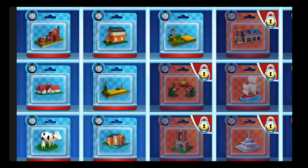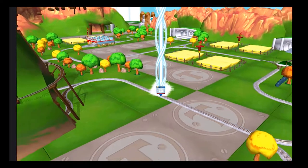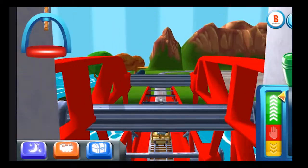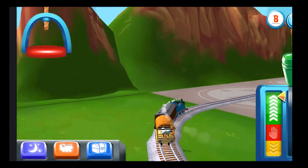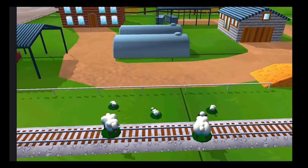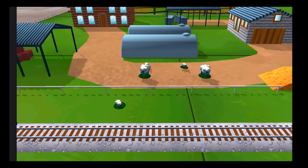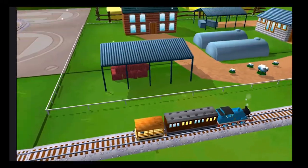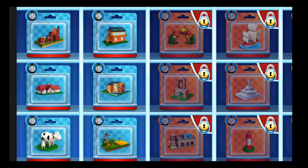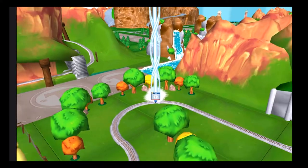Take your pick of any surprise you like! Follow the beam of light to find your surprise pack! Bubbling boilers! Some sheep have wandered off from the farm! You help your engine be really useful! Choose a new surprise pack!